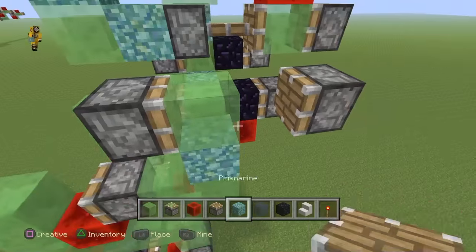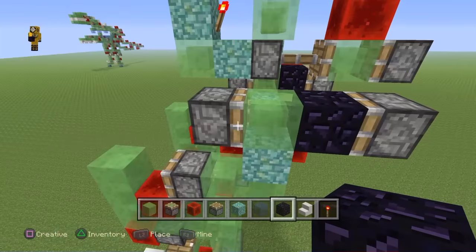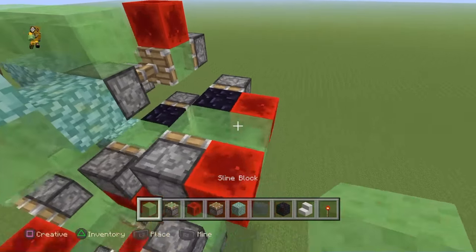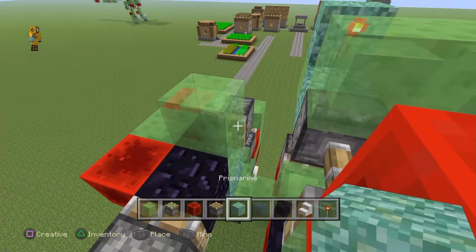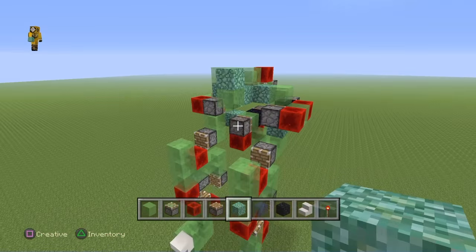So it looks like this, and then you want to do the same thing as you did with the other side — place obsidian here, go ahead and place a redstone block there, there, there, and a slime block there so it looks like this. Then all you've got to do is place a slime block there and a regular block right there, and this should be your engine.